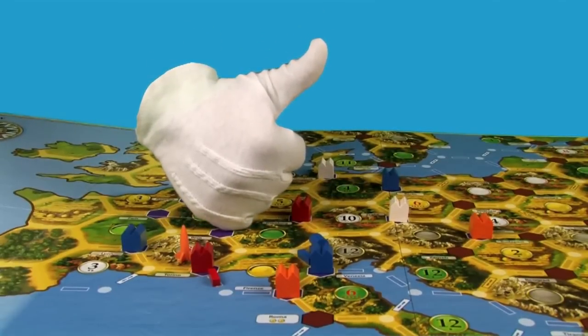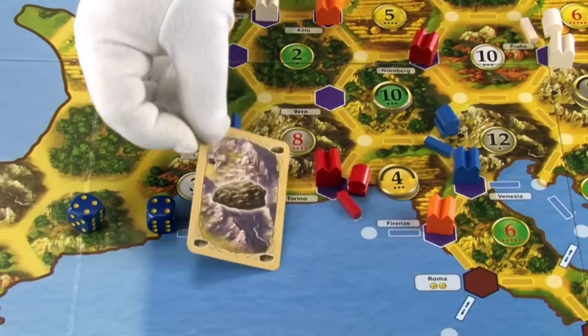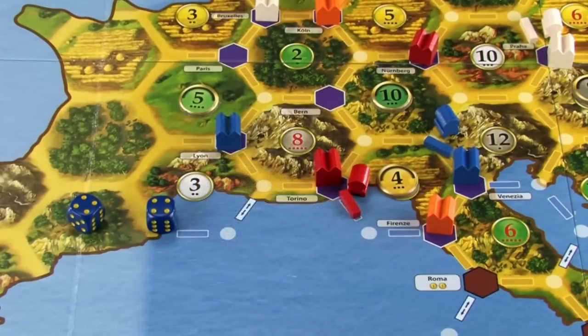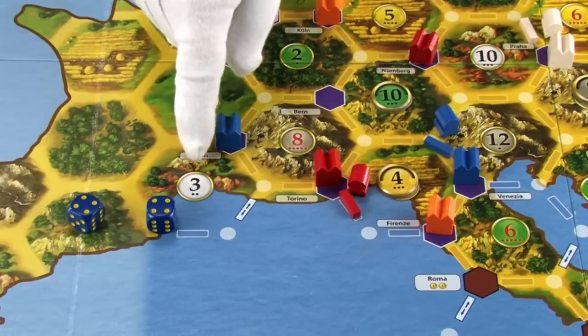That's the spirit! Like Settlers of Catan, you start your turn by rolling the dice and giving resources to players based on the roll. If you have a trading post on a hex that matches the roll, that trading post gives you a resource card of the matching type. Mountains produce ore, pastures produce wool, forests produce lumber, fields produce grain, and saltworks produce salt.